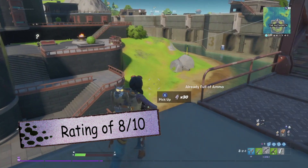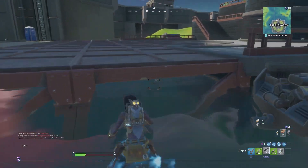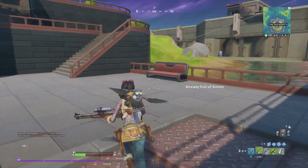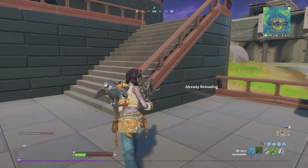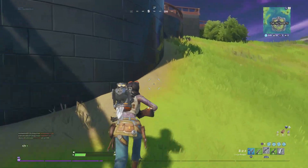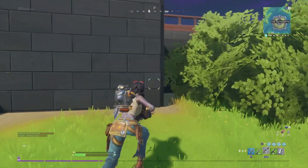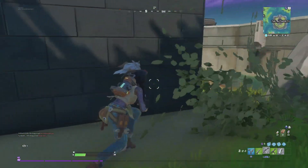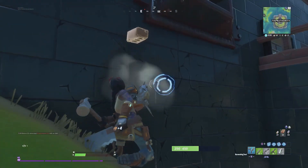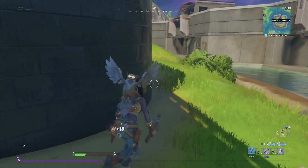She's a very solid skin. The only thing that holds her back is her selectable styles — they're not as good as the original. I wish they'd done more with her instead of just having the Welder style, which basically just changes her outfit color and gives her a welding hood. Then the Shadow Jules basically changes her outfit into an all-dark outfit and gives her the same mask that Brutus had.